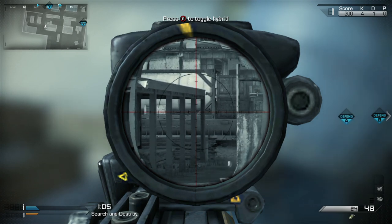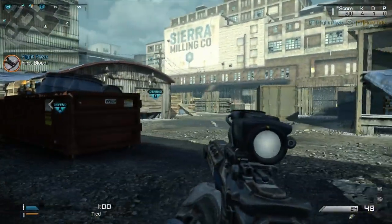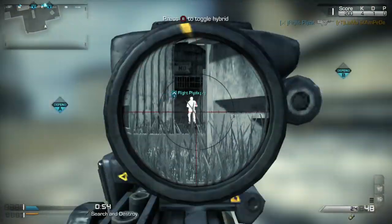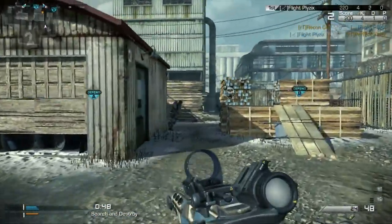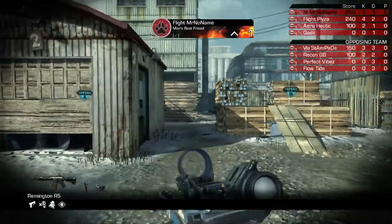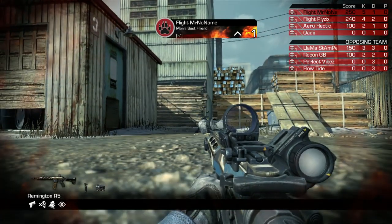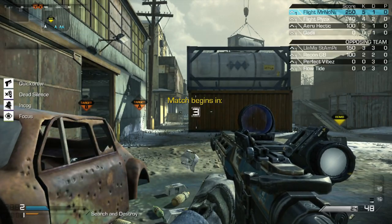Also be aware of common routes that people take and be ready to get into an engagement in those. Be aware of common rotations — this is more on the competitive side. For example, if you're playing Blitz on this map and you make a kill over by crates and you're trying to get behind their base, people are going to rotate back through places like Bottom Porter or through White, trying to cut you off in that back alley, or they may try to go up top. So be aware of rotations.